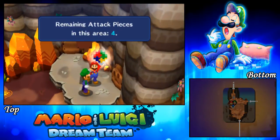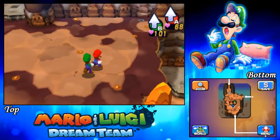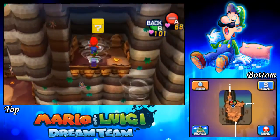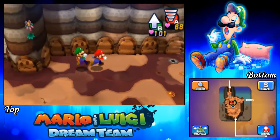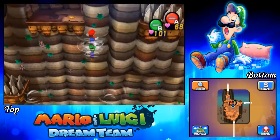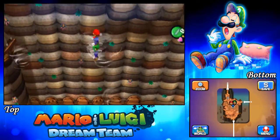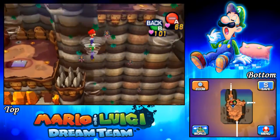We'll take attack piece number 6 for the area right now, with only 4 remaining. We might as well go up here. Now you can actually go a few ways - I'm gonna start with the left way. First I'll have to get this, which is just a super candy. I don't even want to get caught in this tornado to be quite honest, it's really tricky to do.